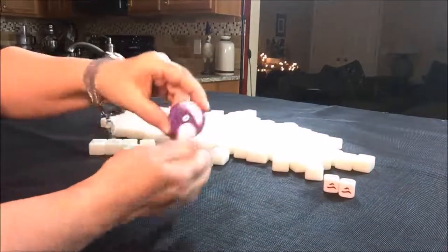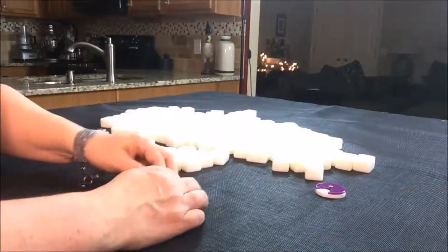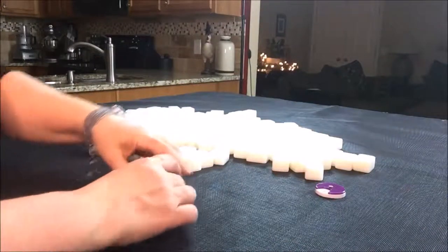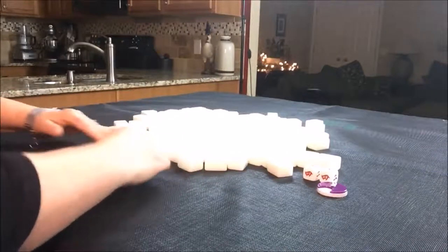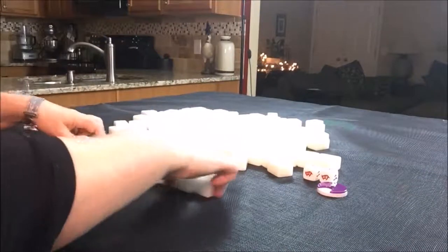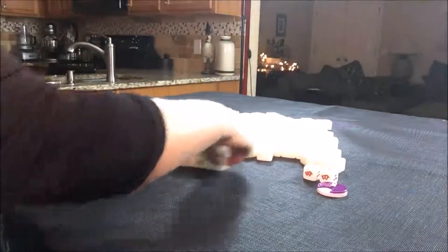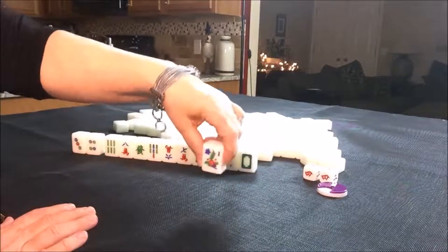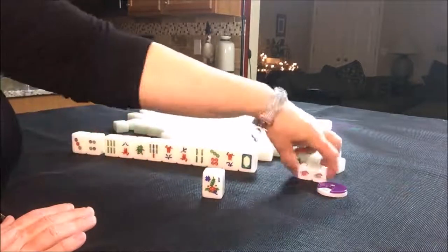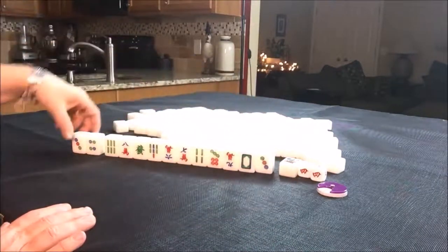Alright, let's go to the next one. That was south round — now we're going to do west round. We are in seat eight, which is north. As non-dealer, we get 13 tiles. We have one honor, but we got one flower — this is a one flower, which is not our flower since we're seat four, so this is not going to bring us any score. Let's see if we can get a replacement. Nope.